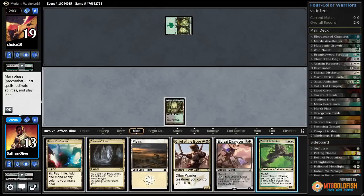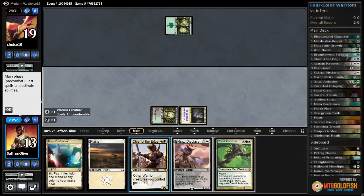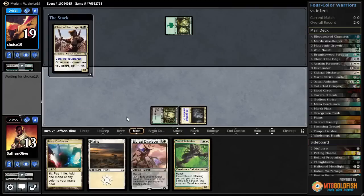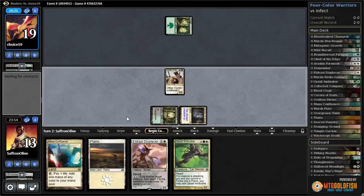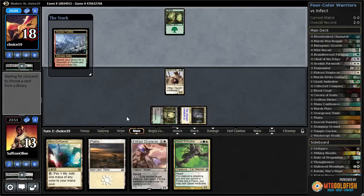Oh interesting — that could catch our opponent by surprise, actually, as weird as that sounds. Cavern on Warrior and run out our Chief of the Edge, pass the turn. We could actually get a Qasali Ambusher blowout in this match, which would be so amazingly hilarious. If opponent attacks and like Ink Moth starts throwing pump spells, we flash it in — it has reach. Maybe that's why it's in the deck. It actually seems reasonable against Infect; it's a surprise blocker.